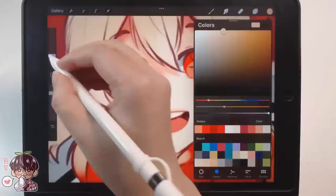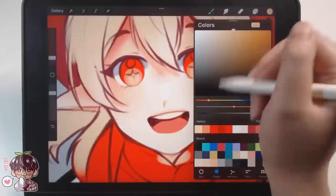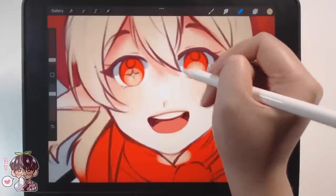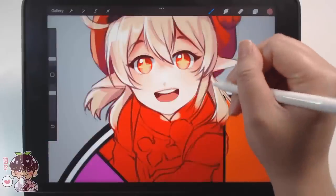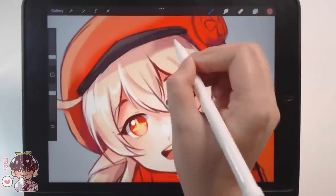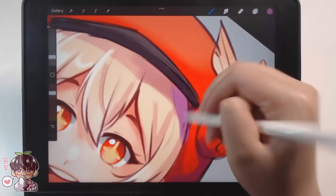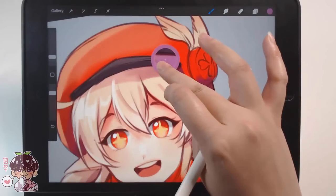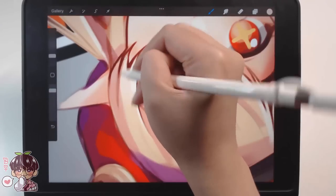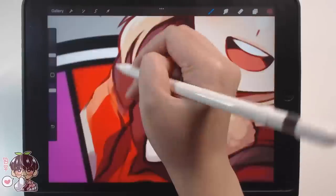I went ahead and did my suggestions on Instagram rather than on Twitter just because I knew I could get a faster response time. I asked you guys on the 13th to give me red and orange characters to draw, and I wanted to do two characters at a time for basically all of the wheel. So I started with red and orange, and the first character we're drawing is of course Klee from Genshin Impact because she's super adorable, but also she was actually the most requested of the red characters.